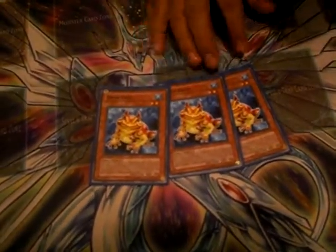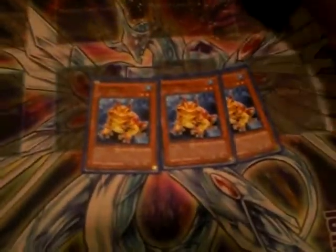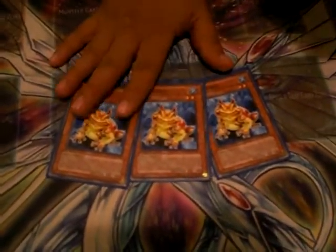Another important card is Swap Frog — look, it looks like a little devil. He sends Ronintoadin into the grave, that's how you get that going. Really nice card, special summoning too, so you can do it with Substitoad and do the cycle right away.